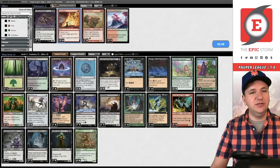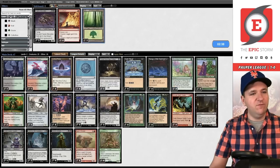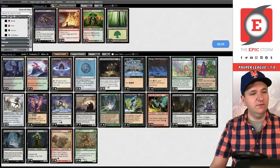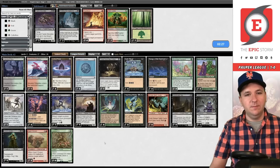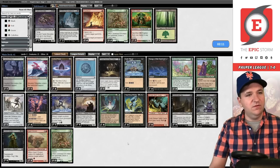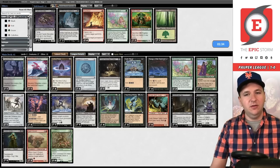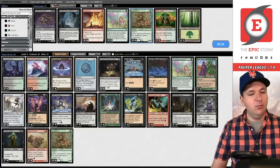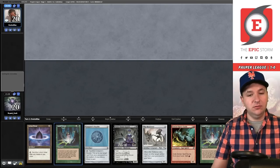Now we need to get a post-board game. I like bringing in extra copies of Haunting Misery and Ingot Chewer. We'd need the Wooded Ridgeline for Ingot Chewer, so board out the Forest, board out Wild Cantors, board out Destroy the Evidence — too slow in this matchup — and board out a couple Generous Ends. At 62 cards with 26 creatures I'm worried about going lower on creatures. Actually I'll try boarding out Abundant Harvests instead — it's not a creature — and board out one Generous End. That gives us 26 creatures.